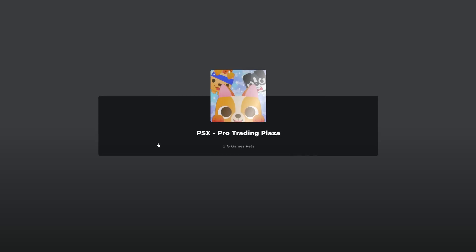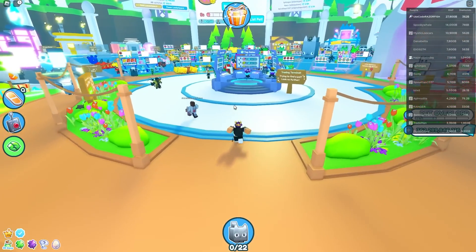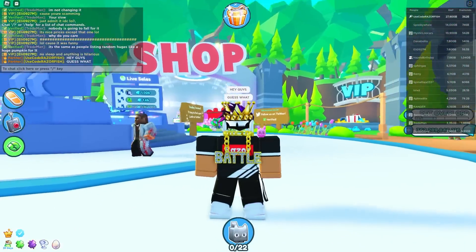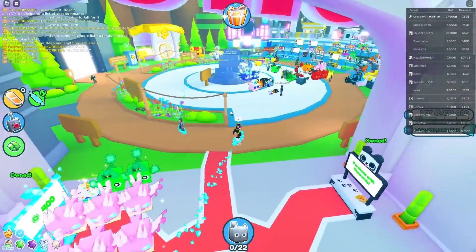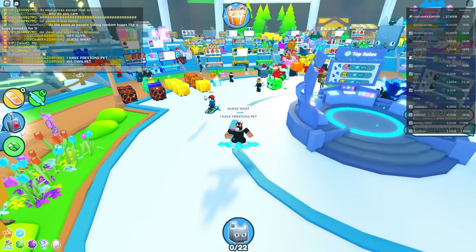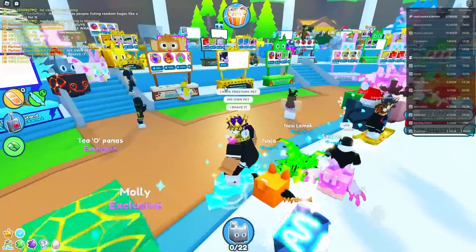I'm gonna go over here to a trading plaza server. This is one of Preston's pets that Numerous actually got from him — I think he traded him or something. The main thing is that it's literally Preston's pet. So I'm gonna say in the chat, 'Hey guys, guess what? I have literally Preston's pet.' This guy has a Titanic red balloon cat as well, but it's not shiny.